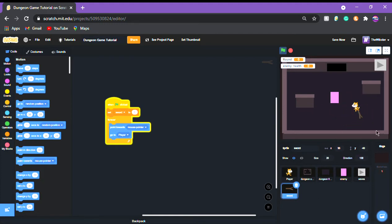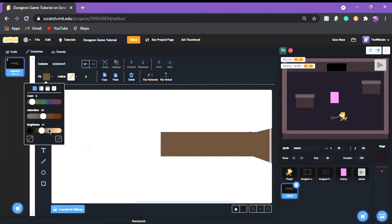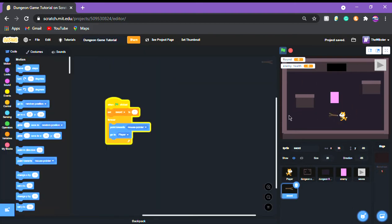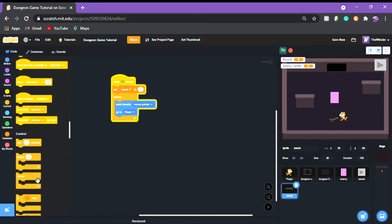Now we have the working sword. I'm going to detail this costume a little more — I'm just going to add a little trunk end so it looks 3D. Perfect, now it looks 3D. I'm going to move it to the right a little more so it doesn't interact with the head of the character.